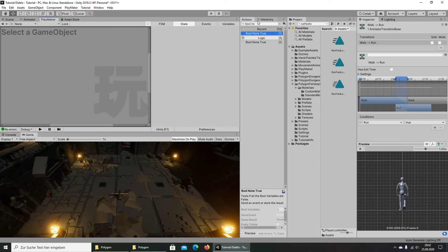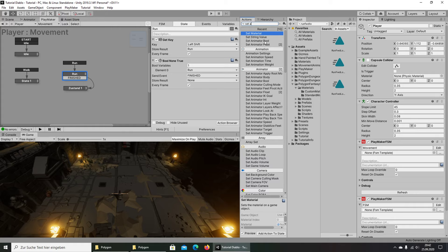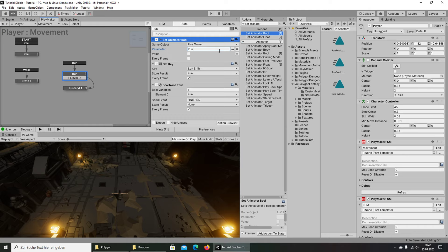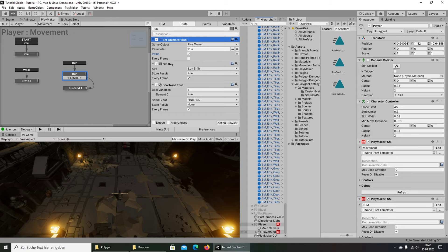We add a Set Animator Bool action. We put it here, name the parameter Run, reference the Run variable, and set it to run every frame. That's it.